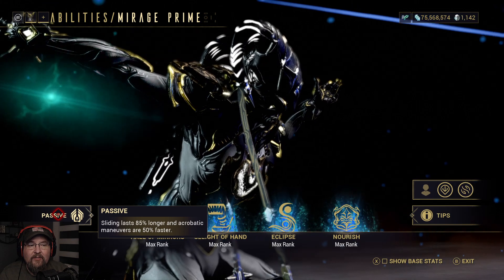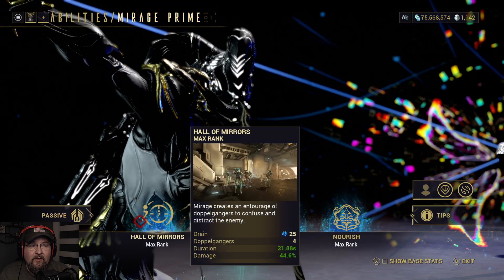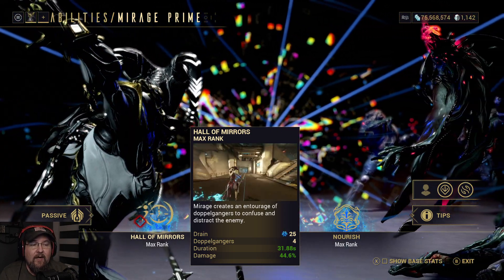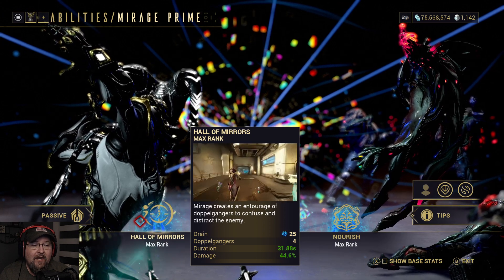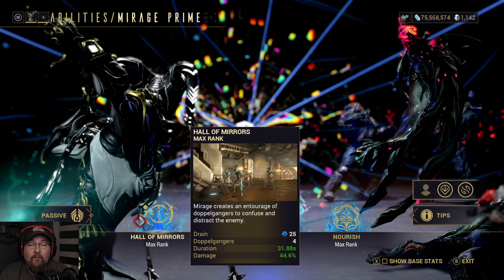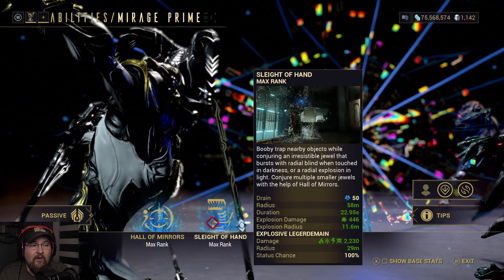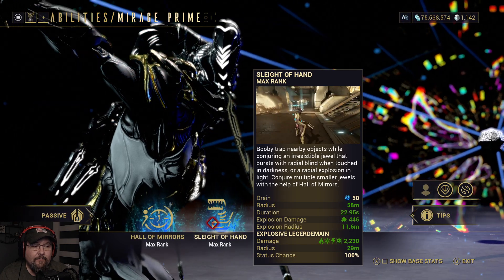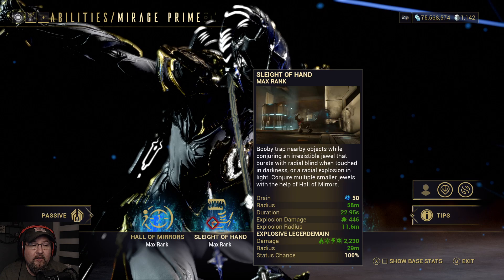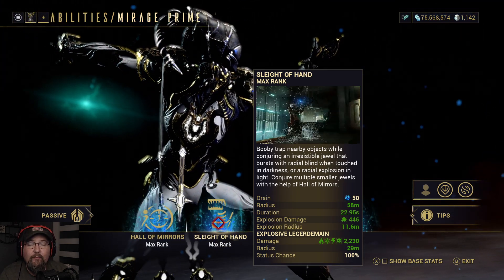Sliding lasts 85% longer and acrobatic maneuvers are 50% faster. Hall of Mirrors creates mirrored versions of yourself, giving you a damage increase of 44.6% and four doppelgangers that make enemies want to shoot at them rather than you. Sleight of Hand turns drops into little tiny bombs, and if you run Explosive Legerdemain, it spreads like crazy and applies a pure 100% status chance to proc enemies.